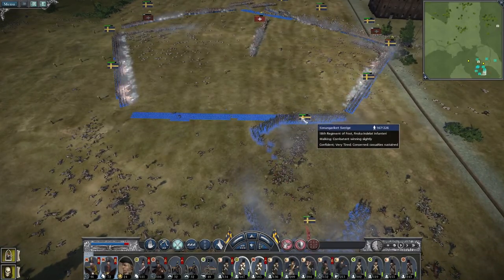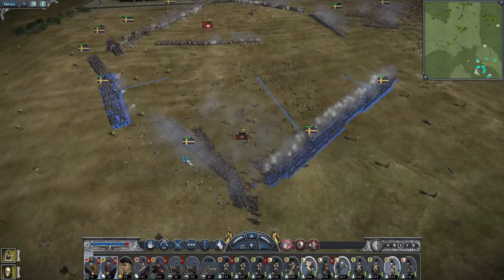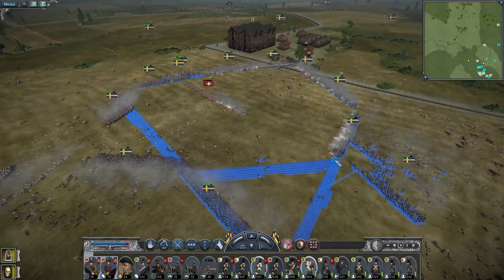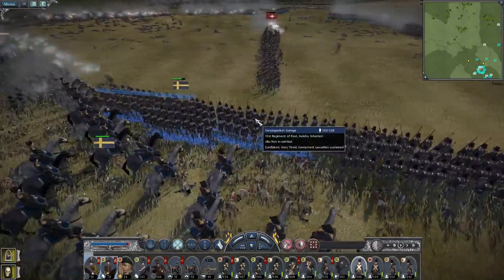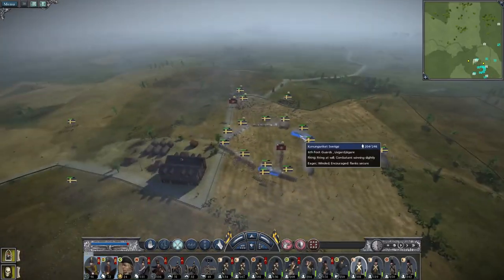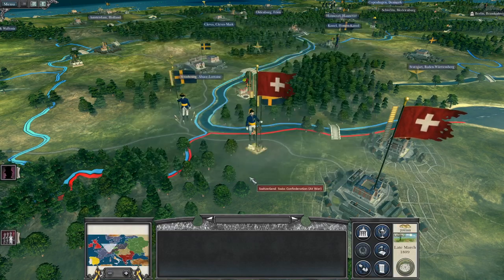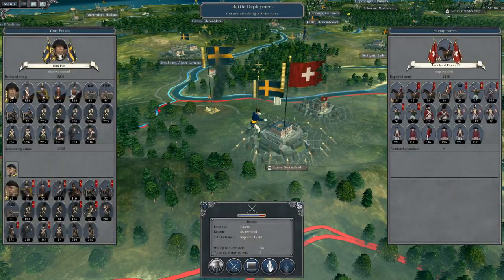Let's make these infantry units just secure the empty ground. You men charge forward into the 7th regiment. They're shattered. We aren't going to be mopping up their entire army, but we are going to be destroying this regiment of infantry, the 11th. Go on, Indelta regiment. That got pretty cool towards the end. There we go - a great victory for Sweden. They lost nearly their entire force.